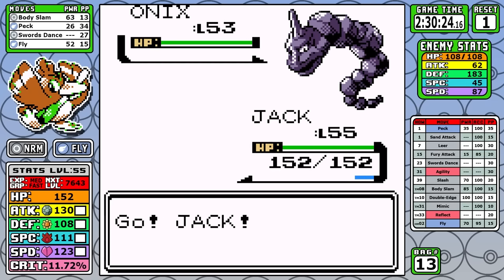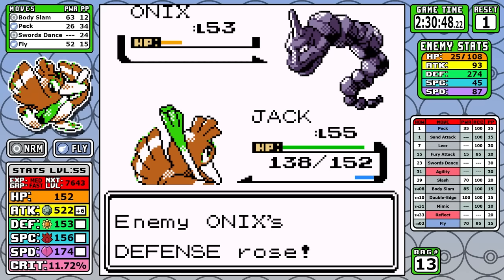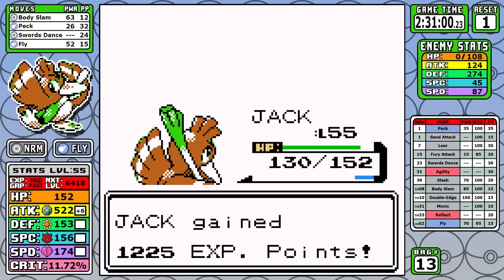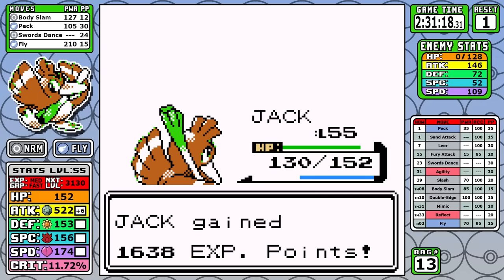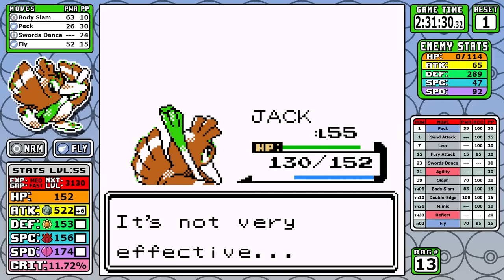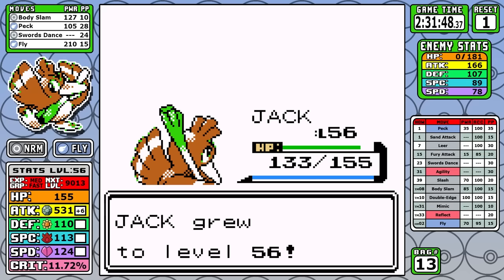Next up is Bruno, and the only thing I can say is that his Onixes actually do have Rock moves, so I guess that could hurt since we're Flying type. I do set up the full complement of Swords Dance just to do a little bit more damage, and that also puts Peck in a range where we can one-shot the Fighting types without having to use Fly, so we do save a little bit of time. I'm at a loss of words for Bruno - it is what it is, we've already seen Bruno a ton so let's just keep it going.